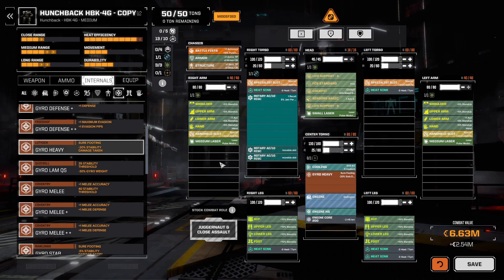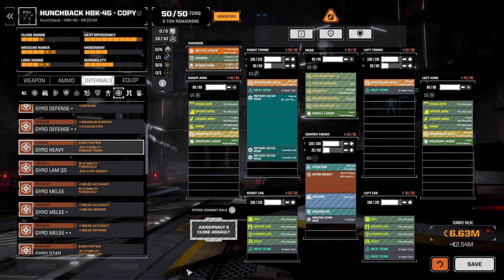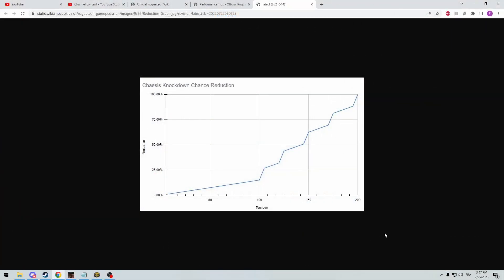There's a third factor. RogueTech itself will reduce chances of knockdown based on mech tonnage. There's a handy chart on the RogueTech wiki — let's take a look. The numbers are not perfectly precise under 25 tons, but we can make some assumptions. Looking at 50 tons — where our Hunchback sits — we're about a quarter of the way up the chart, which puts us at roughly 6% knockdown reduction.